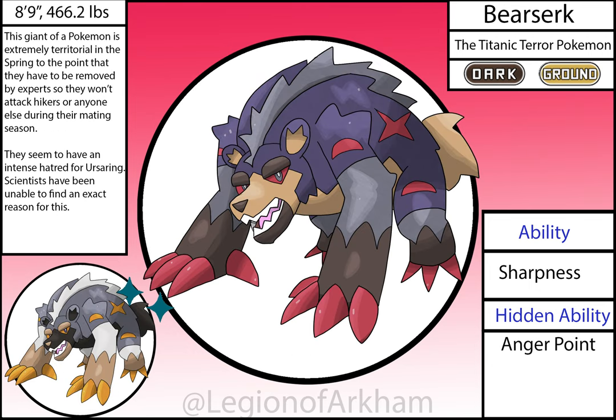Bear Zerk, the Titanic Terror Pokémon — a massive improvement over the original version. I took a page out of Ursa Luna and shifted it to a quadruped and it has done wonders. The overall vibe and details of this mon are still there, but I think it's presented in a much more interesting way. The mohawk fur down the back was a suggestion, and I am so glad I rolled with it since it helps break up the silhouette and adds that one thing this mon was missing. This is one of the better early game Dark types I've done.